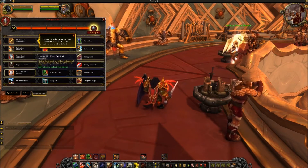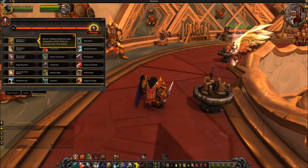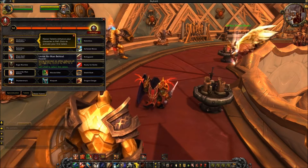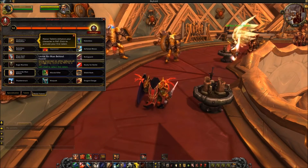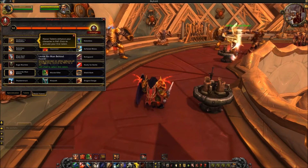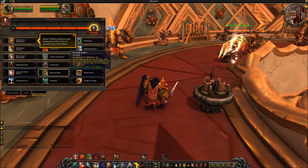In the fifth PvP tier, Leave No Man Behind lets Intercept on allies reduce all damage they receive by 90% for two seconds. This is incredibly strong — I thought they had removed it. You can time it to completely nullify a big spell, like a Greater Pyroblast slowly tracking a target. Just intercept at the right moment and that target takes essentially no damage.